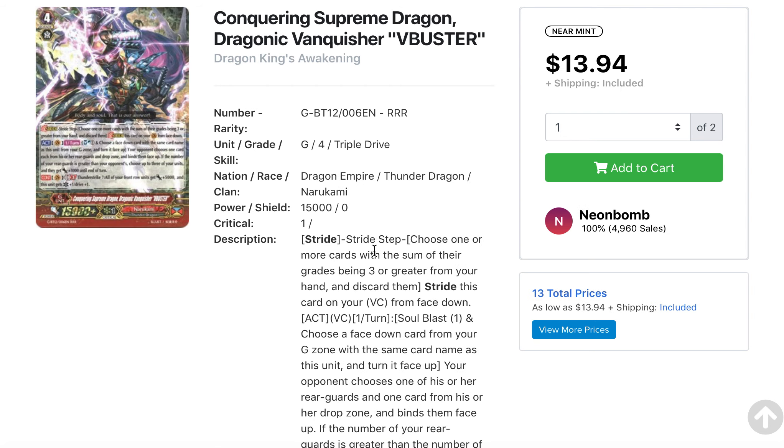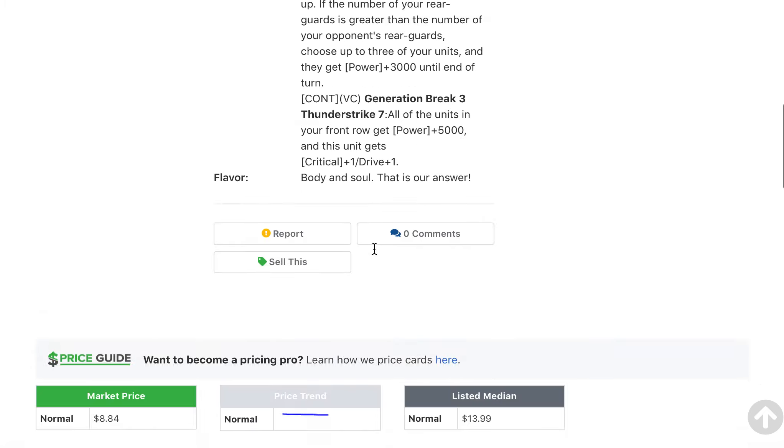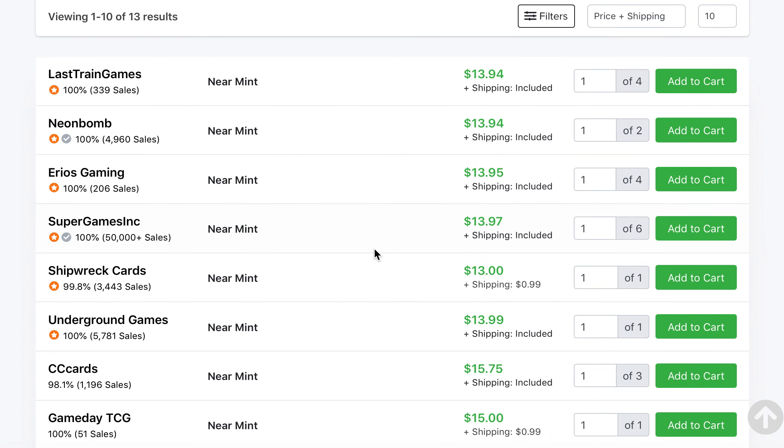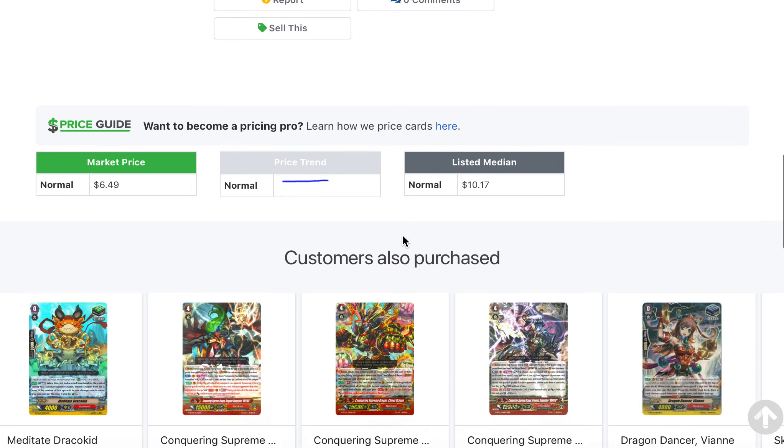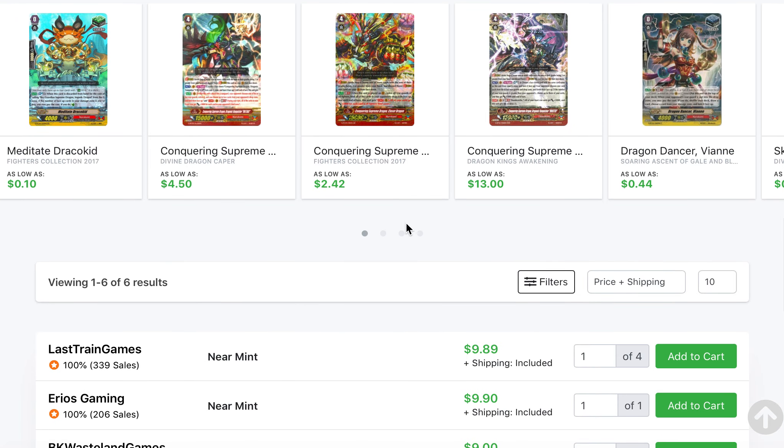We have Narukami coming out in the Miyagi Academy booster pack as well, so some of the Dragonic Vanquisher strides have shot up in price, same with the G-Guardians — all stuff I've mentioned in the past that can't be found in standard format. G-Guardians and strides, that's where the value is for premium cards. Those are the cards you want to hold on investment-wise and get rid of when prices are up, because these are the things people will be looking for in premium format.